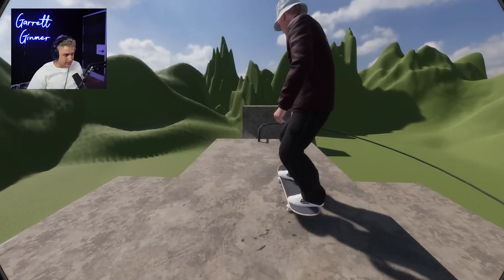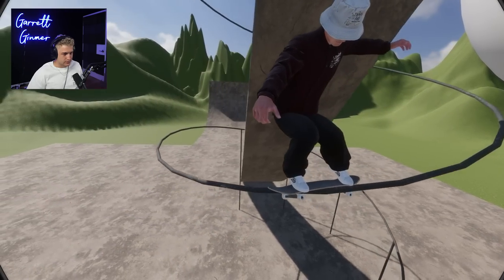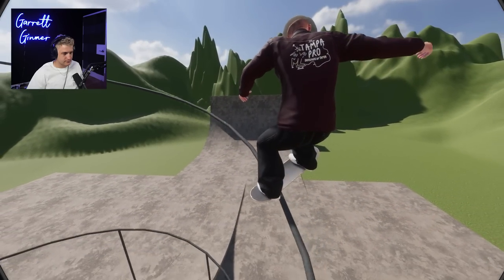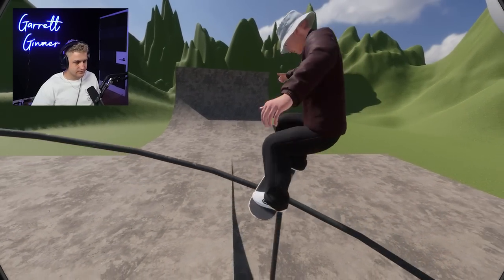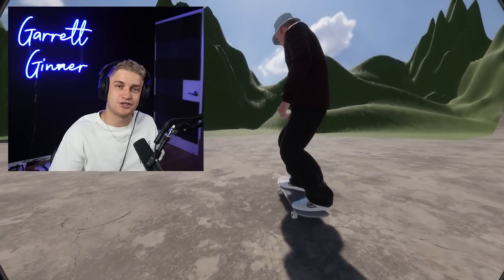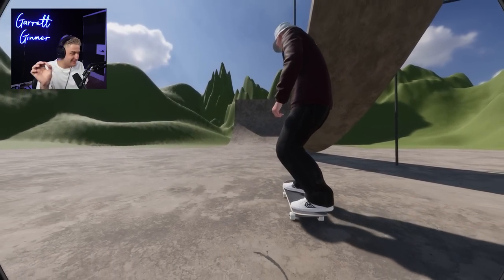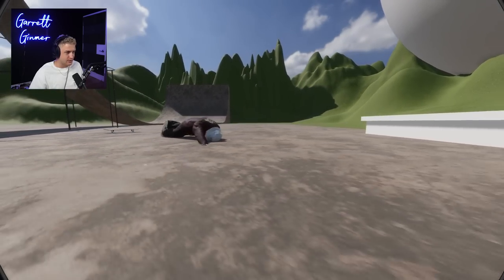Let's skate the fun part — the ultimate 720-degree rail front board. I didn't mean to pop out of that. That's just top tier content. It doesn't get better than that. My main goal for this was to make this 50-50-able, but I've tried everything, fine-tuning my settings — I can't do it. You can get on, but you just slide off the edge.